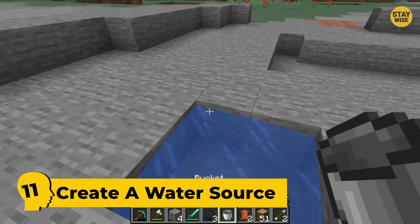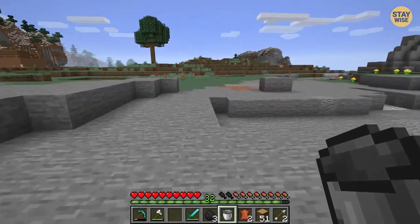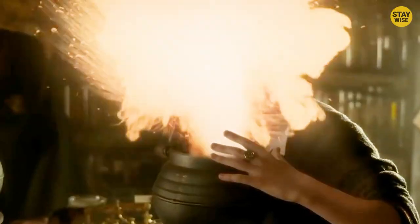Number 11: Create a water source. When making potions in Minecraft, you'll need a lot of water. It can be hard to find water in some areas, so you can create a source around your house. With it, you can easily fight off enemies and make your stronger potions easier and faster.